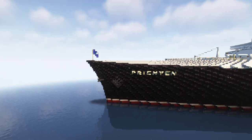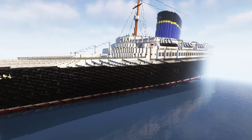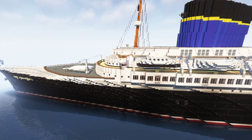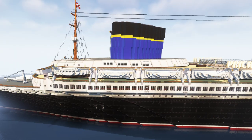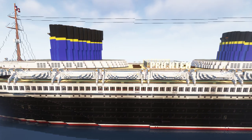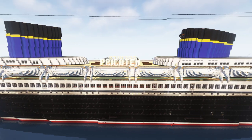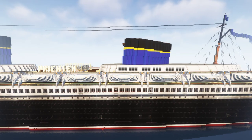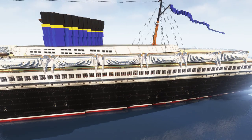This here is a custom ocean liner called the SS Prichten, and it's completely custom built. We got some inspiration from some already existing ocean liners. I'm sorry that I have to turn down my render distance, but otherwise it wouldn't be possible to show you the ship — it's very large.